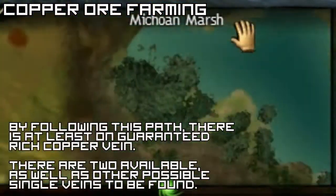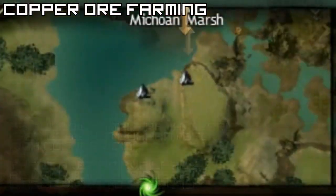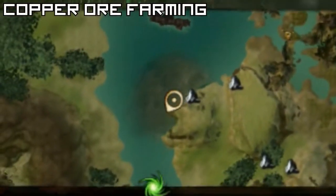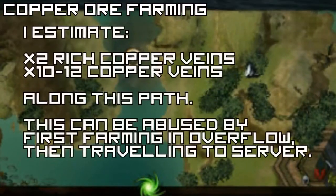There's some rich copper ore to the left. There's about, at the bottom right, there's more ore. It's ridiculous. I would estimate there's about maybe two rich ores in this path alone, and maybe 10 to 12 kind of single ores scattered around.